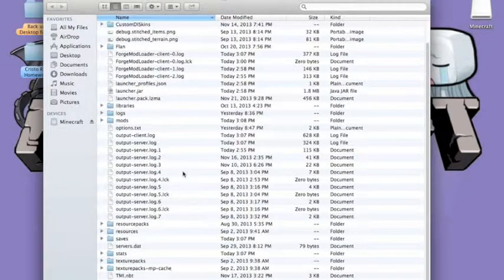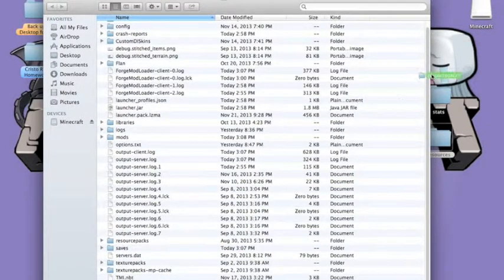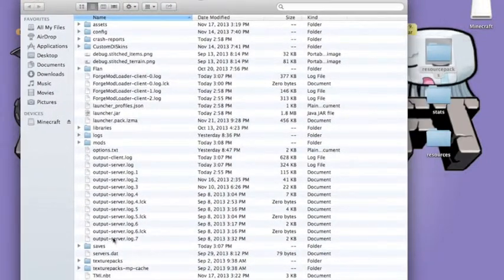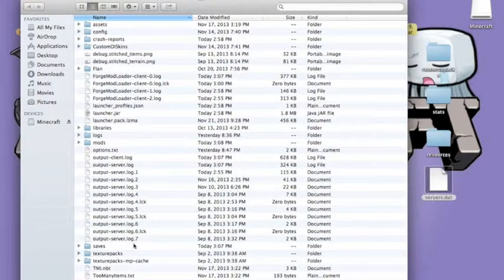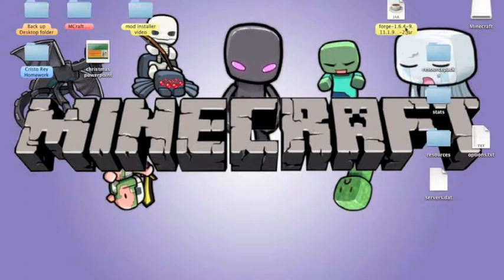What you want to do is delete some things and save some things. What you want to save are the following: Stats, Servers.dat, Resource packs, Texture packs, Options.txt, and Saves. Those are the folders you want to put onto your desktop — save them, do not delete them. Then delete the rest, especially Versions. You want to delete the Versions folder.